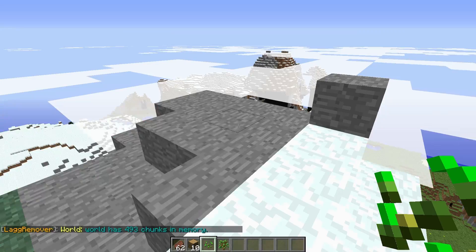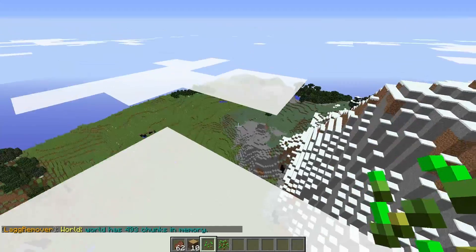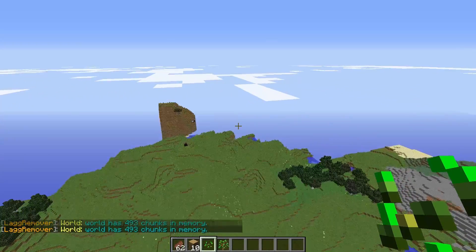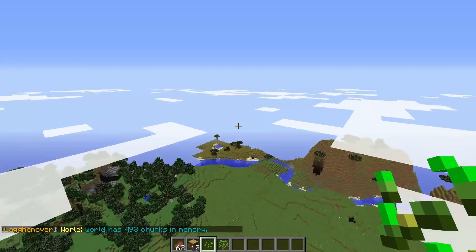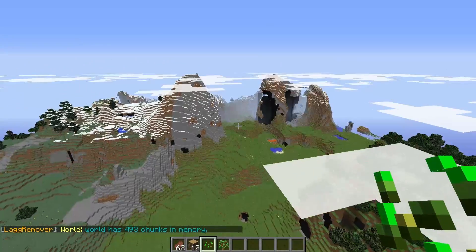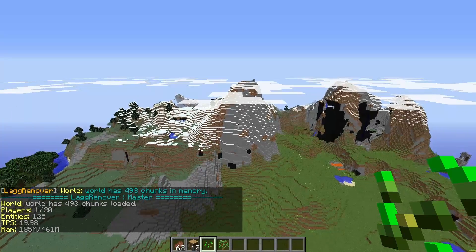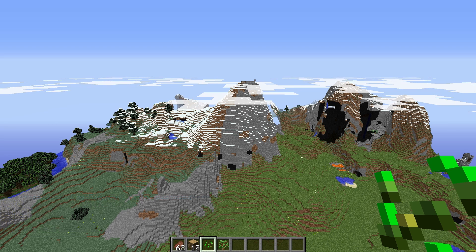If we do slash LR chunk, it'll display how many chunks this world has in memory. So you can fly over and load some new chunks, type it again and it'll update. It loads new chunks and tells you how much you have in memory. If I do slash LR master, this will basically tell you everything from all those commands in one place — and it also tells you how many entities and how many players are in the world.